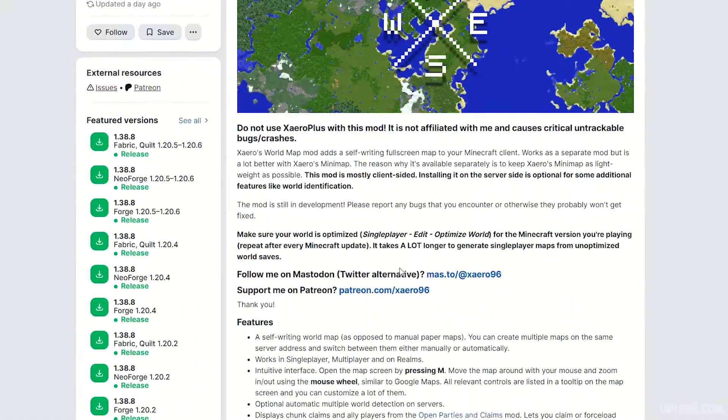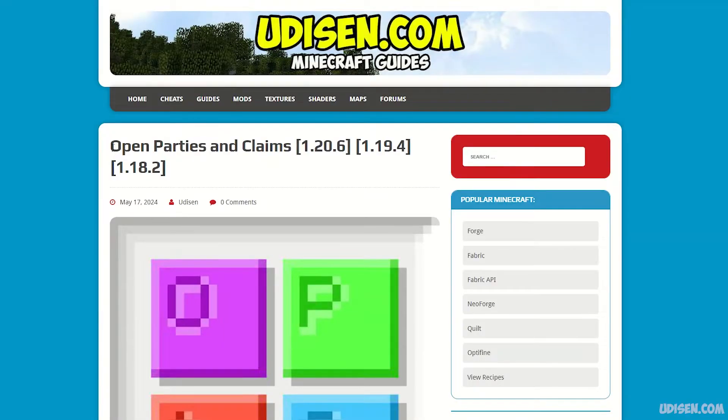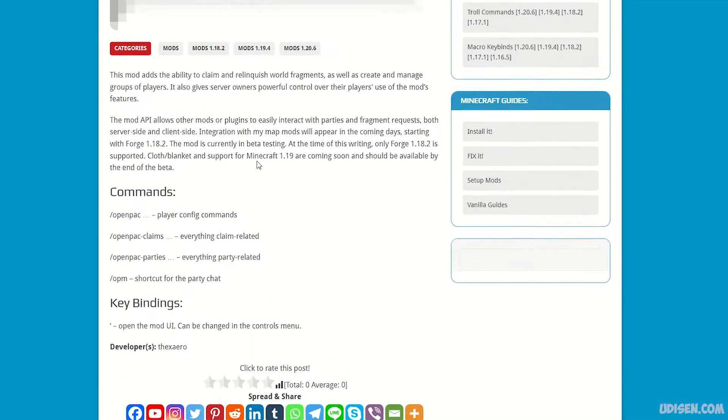Step number one: you must download and install the correct files. You must install Xero World Map first with all required files, Xero Mini Map with all required files, and install Open Parties and Claims — without this mod, the claim system will not work.